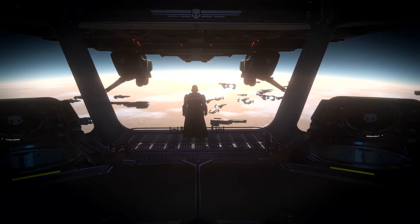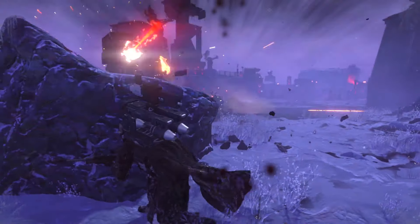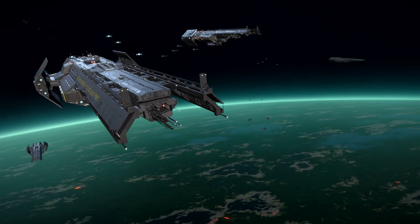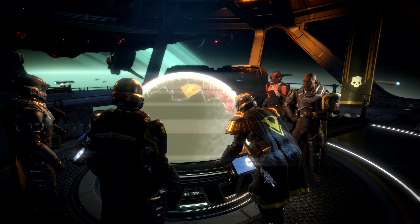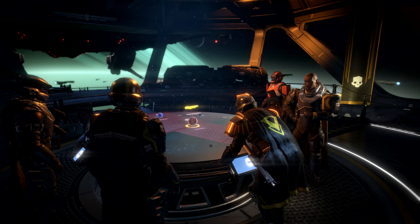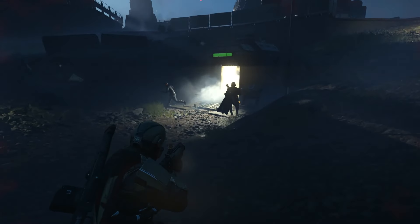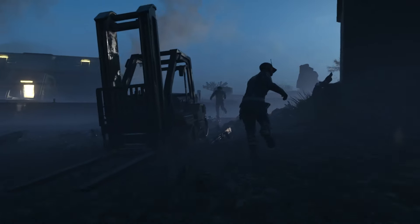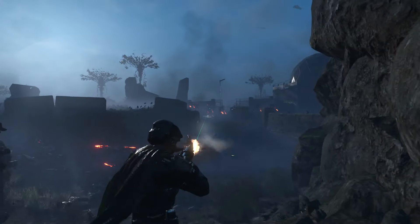In Helldivers 2, you're going to spend most of your time in combat fighting enemies. Everything that's happening outside of the mission, when you're on your ship, is about strategy. The Galactic map shows you the current situation of the war — what planets are Super Earth planets, what planets are covered by enemy scum, and where the battlefront is. As the Helldiver, you get to decide exactly what planet you're going to fight on and what enemies you're going to go against.